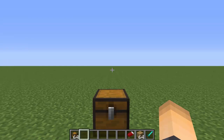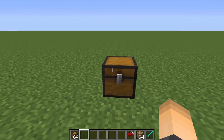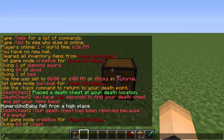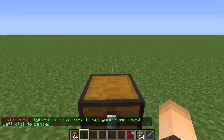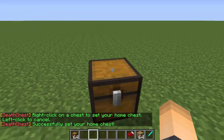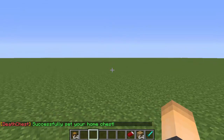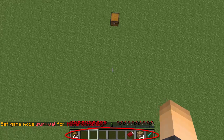Now we're going to create a home chest. This can be in your house — when you go out into the wilderness and die, all your items will be sent to the home chest you set. This is my chest and I want to set it as my home chest. All your players have to do is type slash d chest home, then right-click on the chest they want to set. And there we go, that's our home chest. Now when I die, no death chest or kill chest will be created — everything will just be sent here.